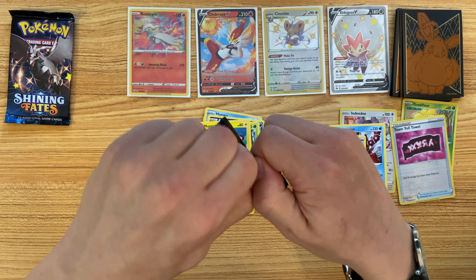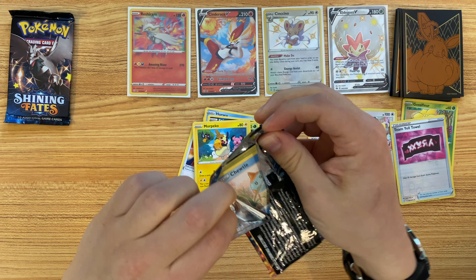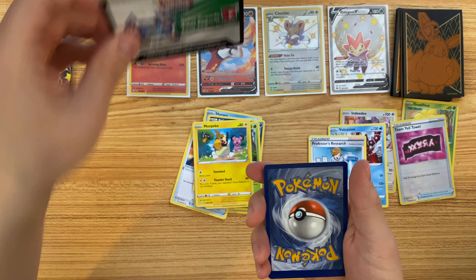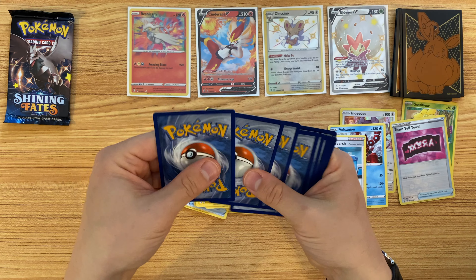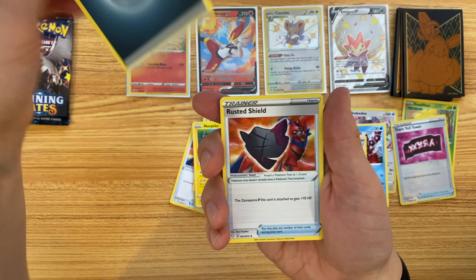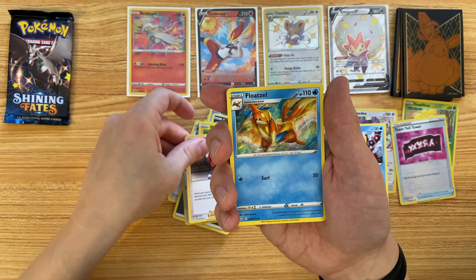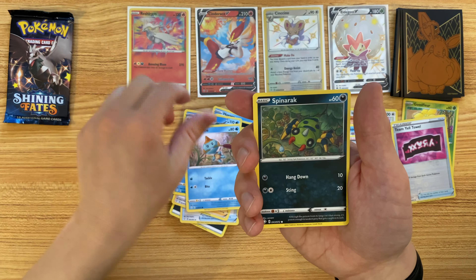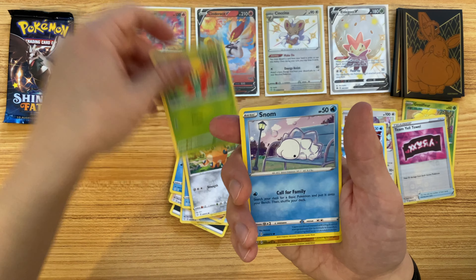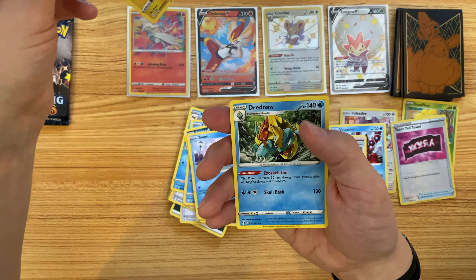Let's see what's in the Charizard pack: Dark Energy, Rusted Shield, Ball Guy, Floatzel, Choodle, Spinarak, Cuffant, Glossopher, Snome, Reverse Hollow Luxray, and a Dreadnought.